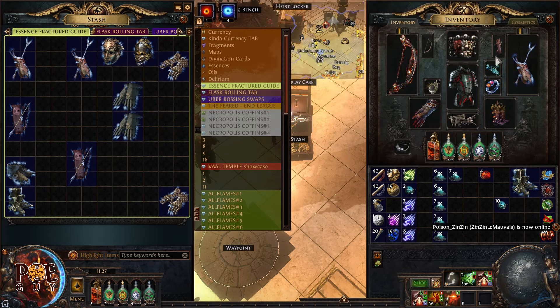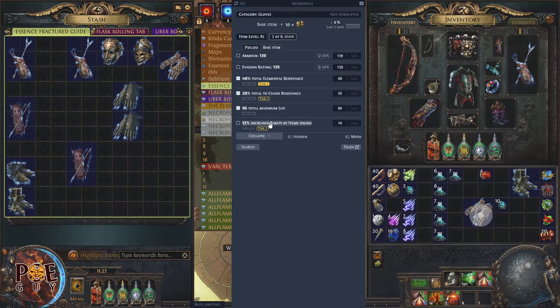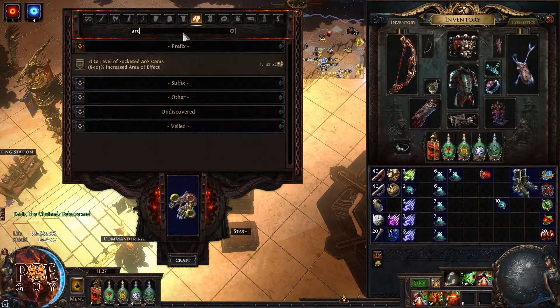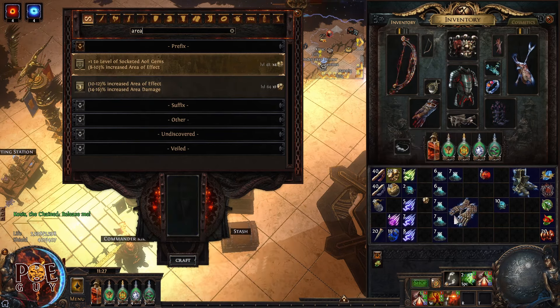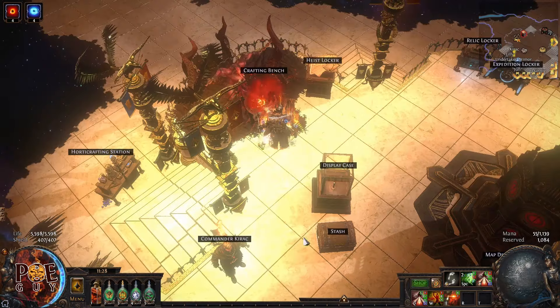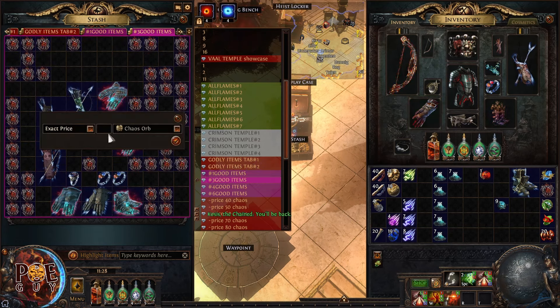Remember: don't craft belts, body armors, or amulets — those require very specific crafts. We want lazy and fast methods. Let's try another pair of gloves with fractured lightning resistance. I apply the essence and look for chaos resistance — got it! Now I'll craft a Betrayal area of effect mod with perfect roll, then use an exalted orb for the last slot.